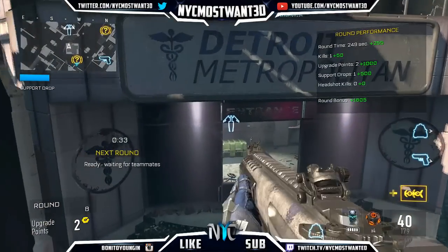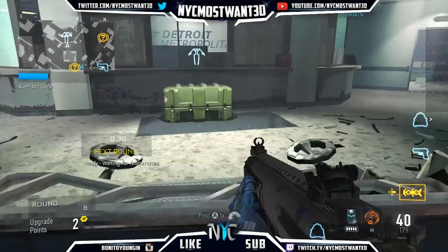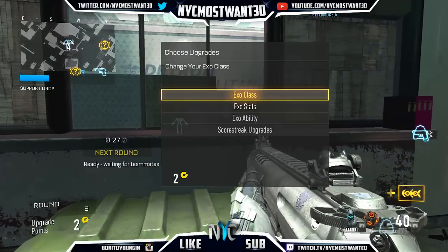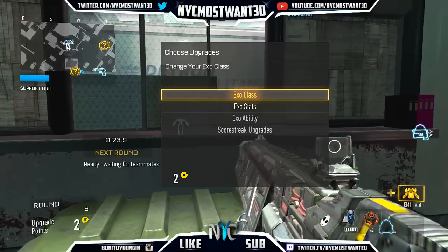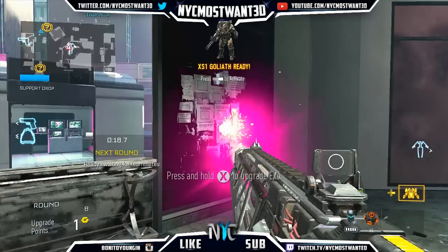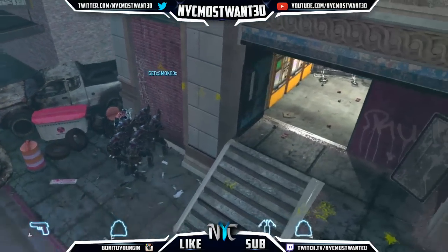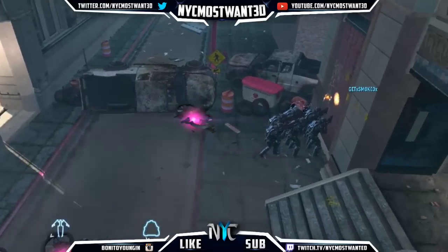So first thing, you wanna load up the map Detroit. Now once you load up the map Detroit, you wanna choose your class Heavy Exo. And if you haven't already, just go over to the box and choose your class Heavy Exo, as I did in the video. You also wanna make sure your Exo ability is Exo Hover. Make sure you have Heavy Exo on — the reason is for you to have unlimited ammo, which is optional. What is mandatory is for you to have Exo Hover, cause you're gonna need it for the glitch to get out the map.